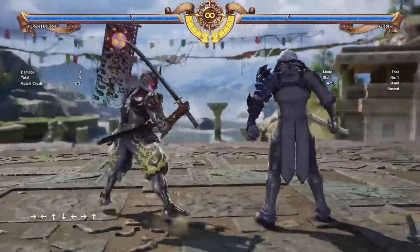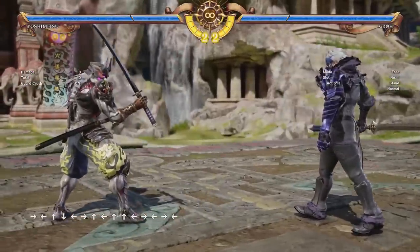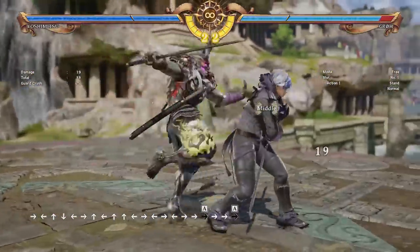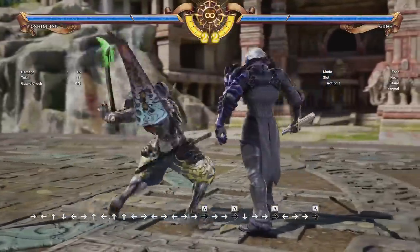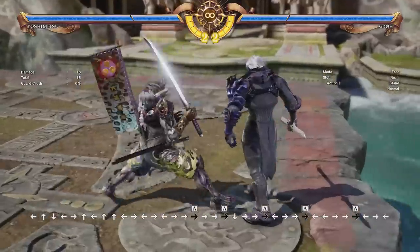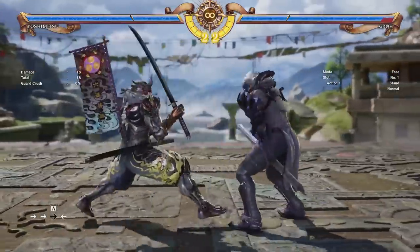To start things off, I wanted to talk about what to do in the neutral — how do you want to get in on the opponent? So if you're about this far away, 6-6-A can be a great way to start, because if you land that counter hit, you actually steal some meter from the opponent. And since it is a horizontal, it will catch them trying to sidestep. It's also rather fast, so if they try to interrupt you, you'll likely get that counter hit. It's an all-around good tool for getting in.